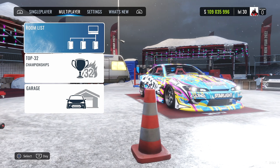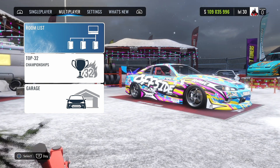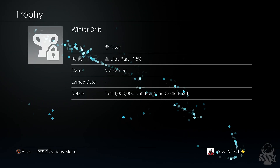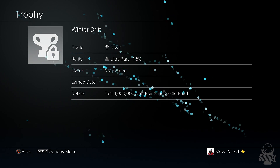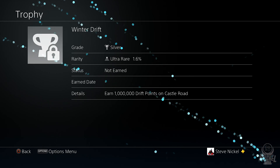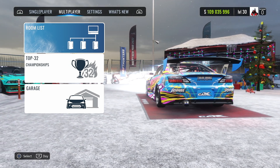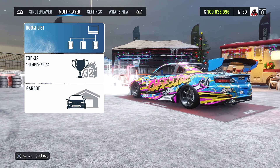What is going on guys, Snickle here, and today I have another platinum trophy video for you. Today I'm going to be getting the platinum trophy in Car X Drift Racing Online on the PlayStation 4. The last trophy I have to get is Winter Drift, which is to earn 1 million drift points on Castle Road. These drift points and a few other trophies throughout the game are actually pretty easy because you can do them in open lobbies at your own leisure.